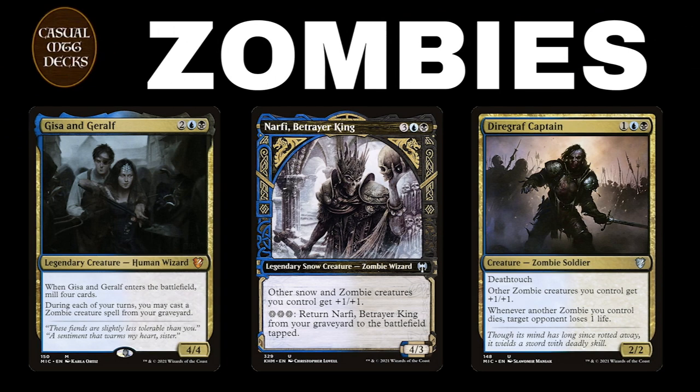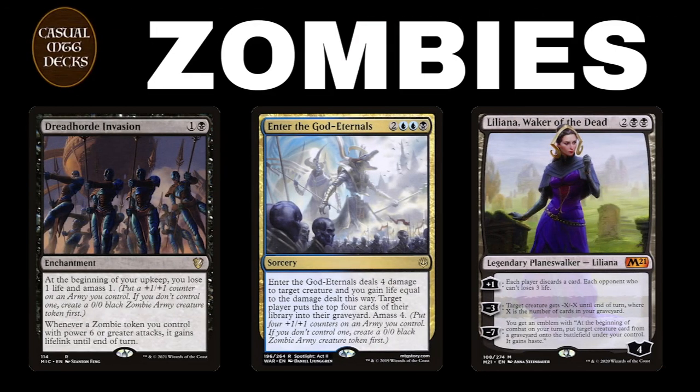Now on to the zombies, with Nafri Betrayer King, Diagraaf Captain, and Jissa and Xerov. This black and blue snow zombie deck is ready to battle. Apart from a tribal theme, there's also a small Amaz token team in this deck with Dreadheart Invasion and Enter the God Eternals, and the queen of the zombies — that's Liliana.